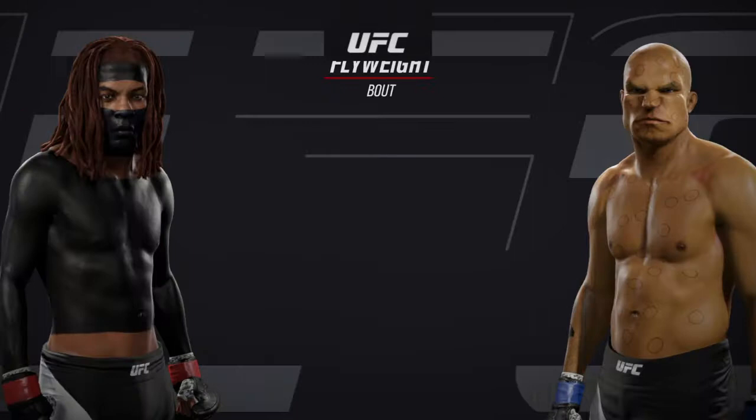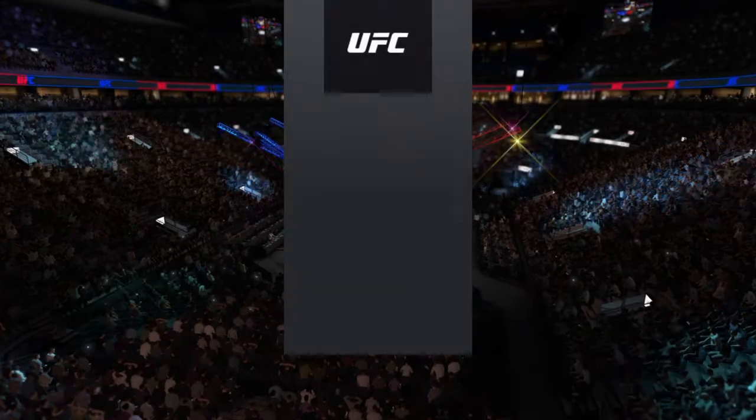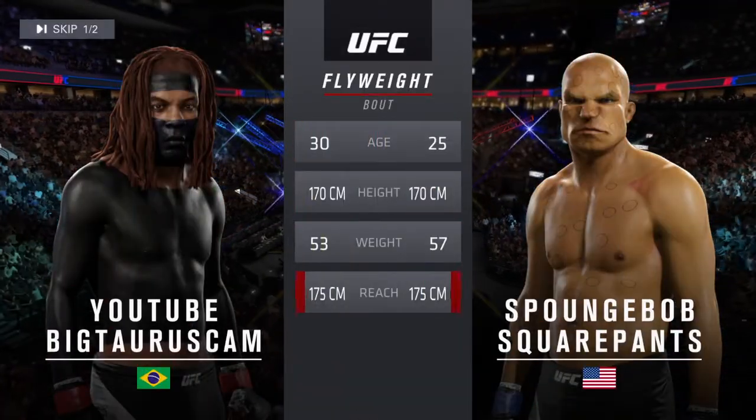Coming up next, it's a flyweight matchup between El Toro and Golden. Our tale of the tape for this flyweight fight: Golden is 25, El Toro is 30.